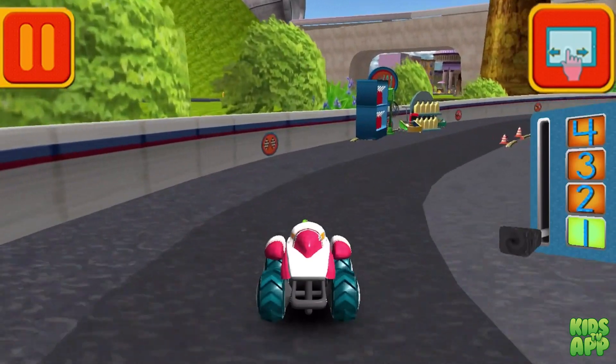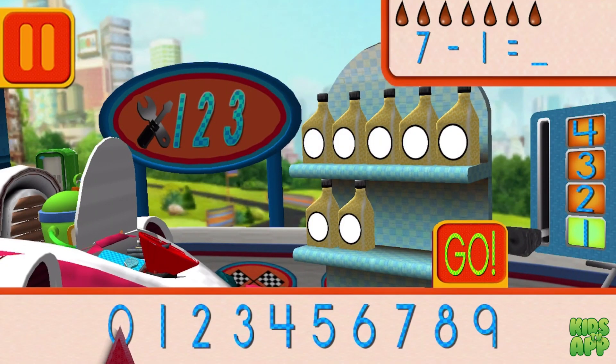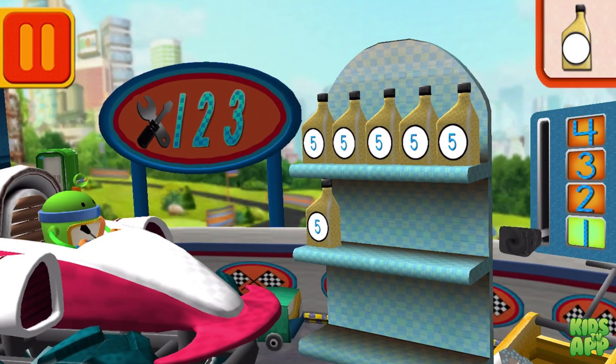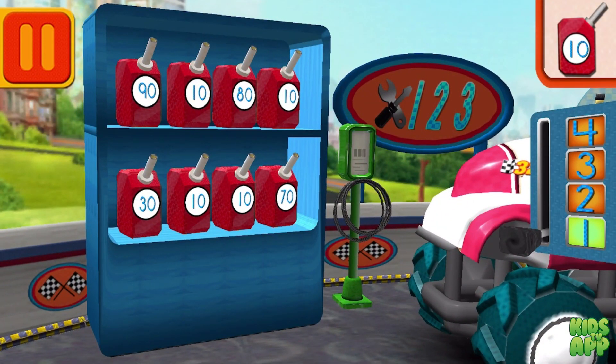Great racing, Umi friend! Time for a pit stop. We had seven cans of oil and used one. How many cans of oil do we have left? Drag the arrow to the total number of cans and press go. Good. Next, each can has five units of oil — let's count them by fives: 10, 15, 20, 25, 30. Next, we need gas cans with the number 10 — find the cans with the number 10 and drag them to your car.